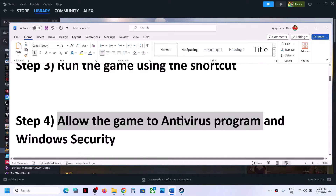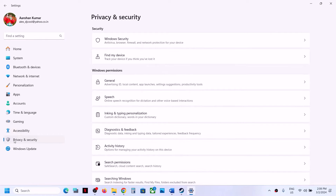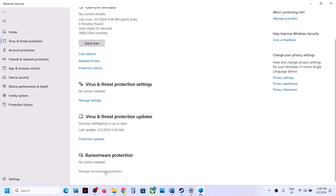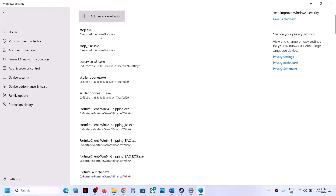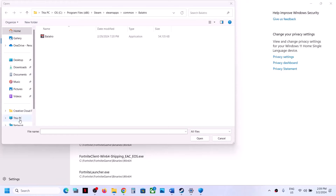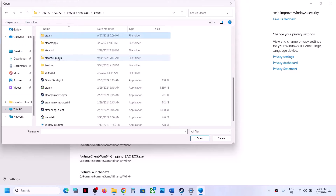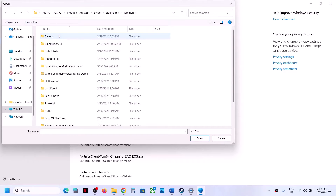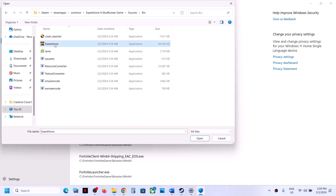The next step is to allow the game EXE file in your antivirus program. If you have a third-party antivirus, make sure you allow the game EXE. If you are using Windows Security, open Windows Settings, go to Privacy and Security (Windows 11) or Update and Security (Windows 10), then click Windows Security. Click Virus and Threat Protection, scroll down, click Manage Ransomware Protection, then Allow an App through Controlled Folder Access. Click Yes, then Add an Allowed App, Browse All Apps, navigate to the game installation folder — C drive, Program Files x86, Steam, steamapps, common, game folder, sources, bin — and select the game EXE file and click Open.